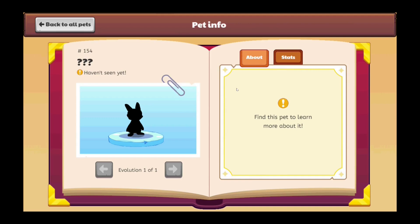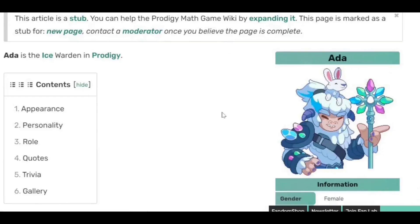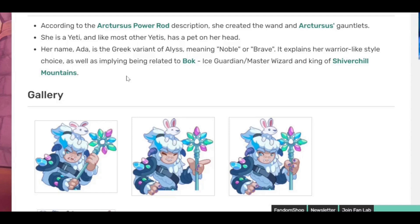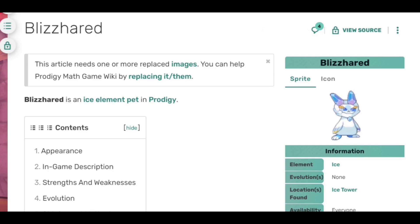You can see Prodigy has already added a new pet. And if you check on the wiki, there are game files showing that Prodigy has added in characters for the Ice Tower. We have Ada — so far she's not in the game, but she's going to be the warden for the Ice Tower when it's released to everyone. There are already multiple different designs for the one character. Because it's the Ice Tower, there are probably going to be 8 floors. Once you complete the 8th floor and free Ada from the tower, they'll gift you a Blizzard. This is the new pet added into Prodigy, but there is no way to obtain it yet until the Ice Tower is officially open.